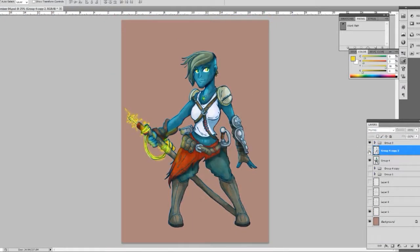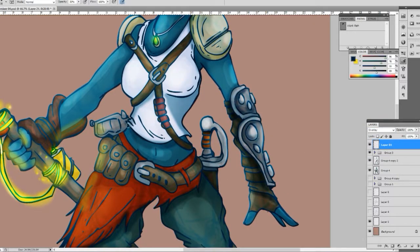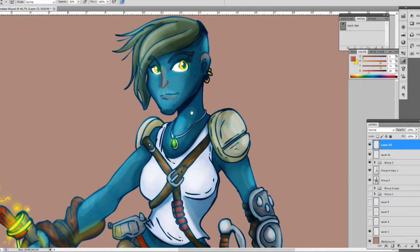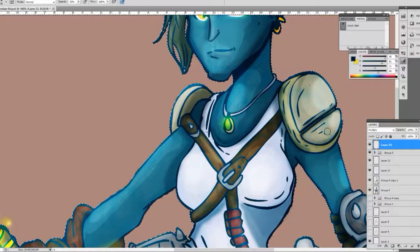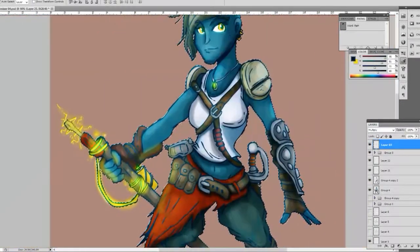Maybe I should have made it blue instead of yellow, but then we'd have a lot of extra blue going on — and she's blue enough. I probably also should have done a bit more research or looked at some Fallout-esque armor before I did this drawing, but it was a warm-up, I was just doing this from memory. She does have a red necklace with a radiation symbol.